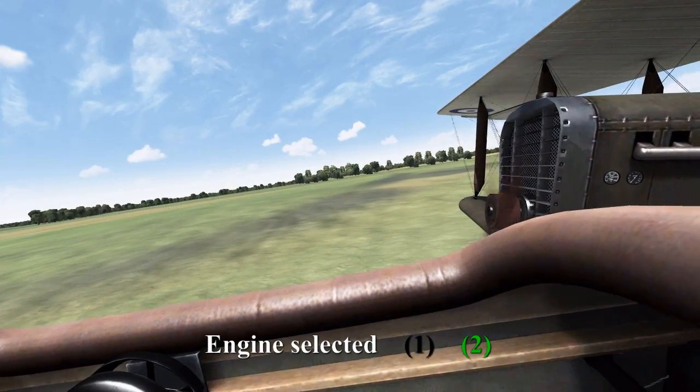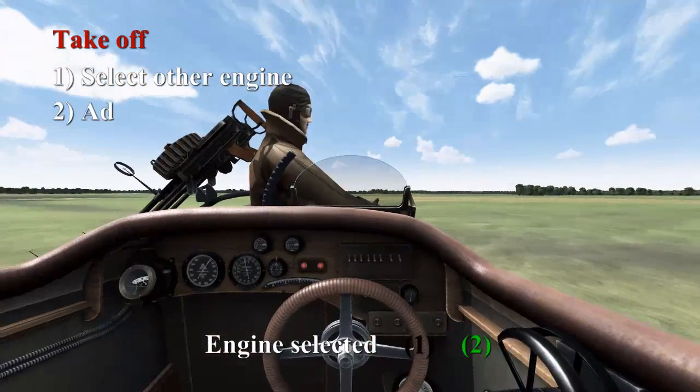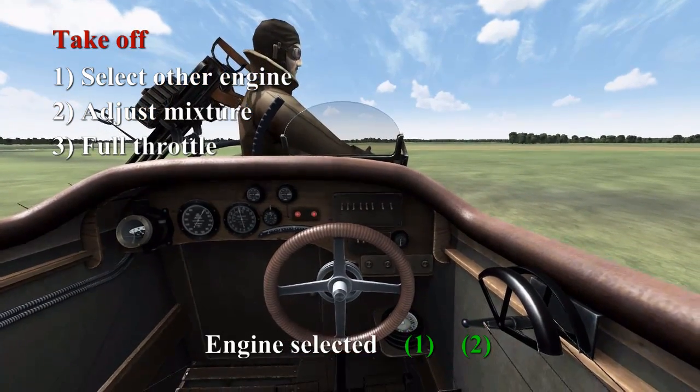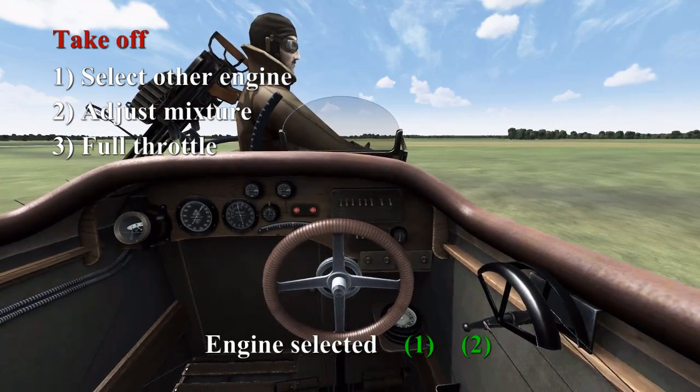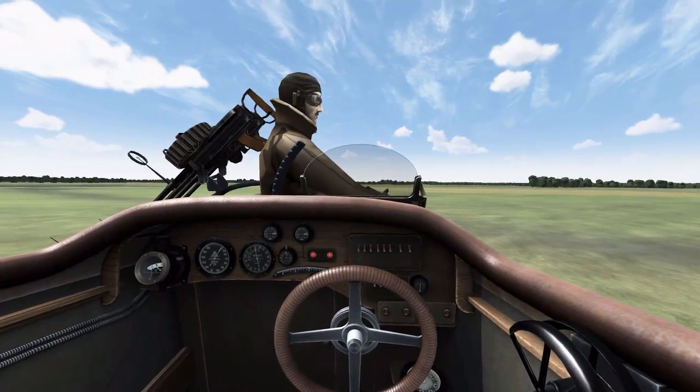The key to managing your engines with only one axis control is remembering which engine you have selected. We currently have engine 2 selected, so now we select engine 1 and reduce the mixture to increase RPM for takeoff. Then we apply full throttle and off we go.